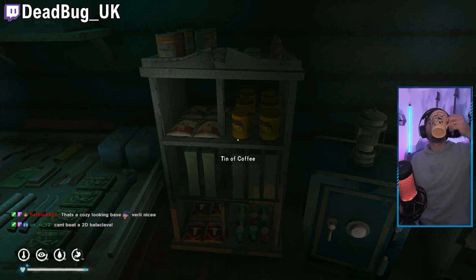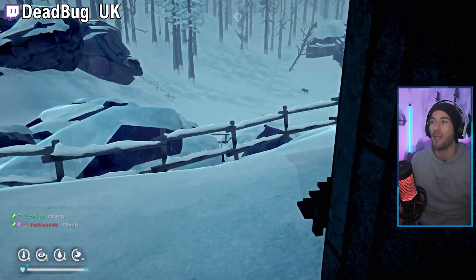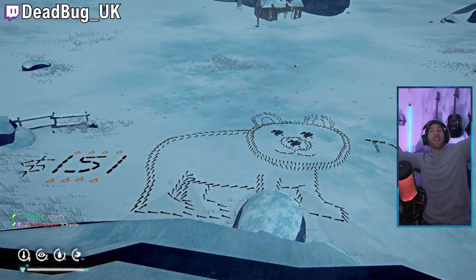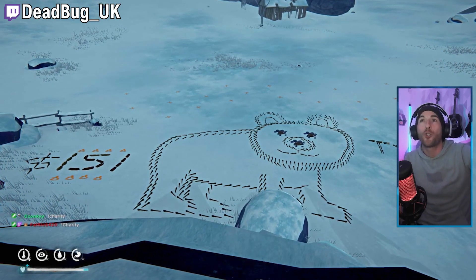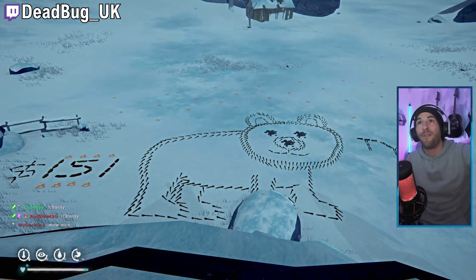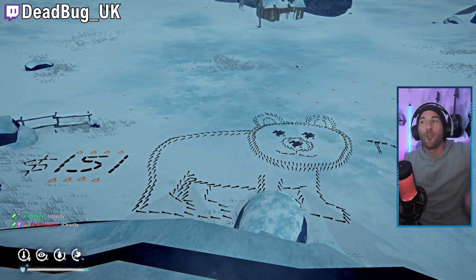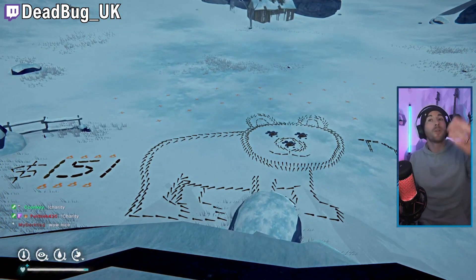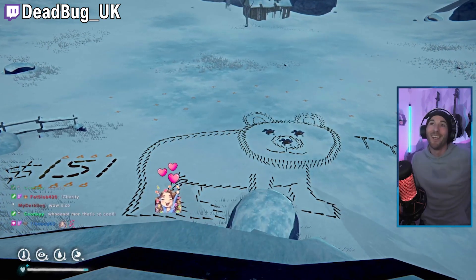Some people made a base where the interior wasn't necessarily that interesting to watch, but what happened outside was very creative. Here we have Deadbug UK, who did an outline of a bear in the snow — really impressive. If I had to make this in the Long Dark I wouldn't even know where to begin. They're all made from torches, meaning he had to craft a whole bunch of torches from campfires to place this down. He also added how much money he raised for charity on the side: a nighttime bear, a moose over there — you guys raised a hundred and fifty-one dollars for charity.